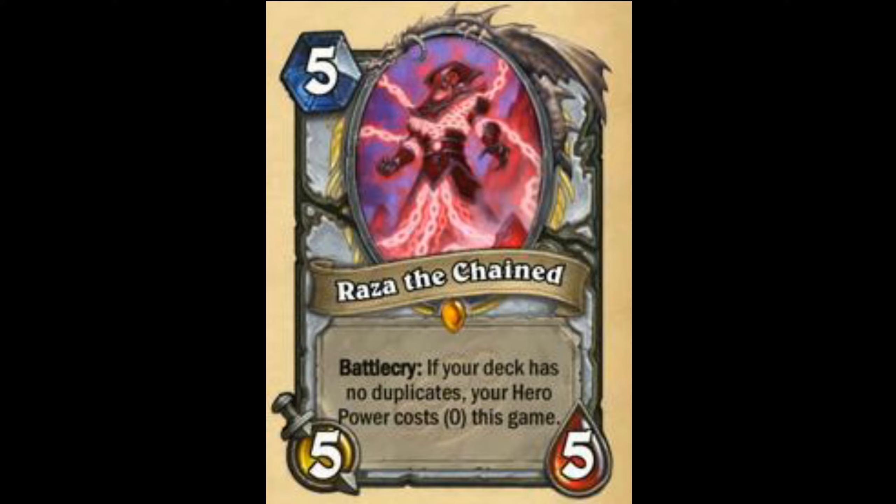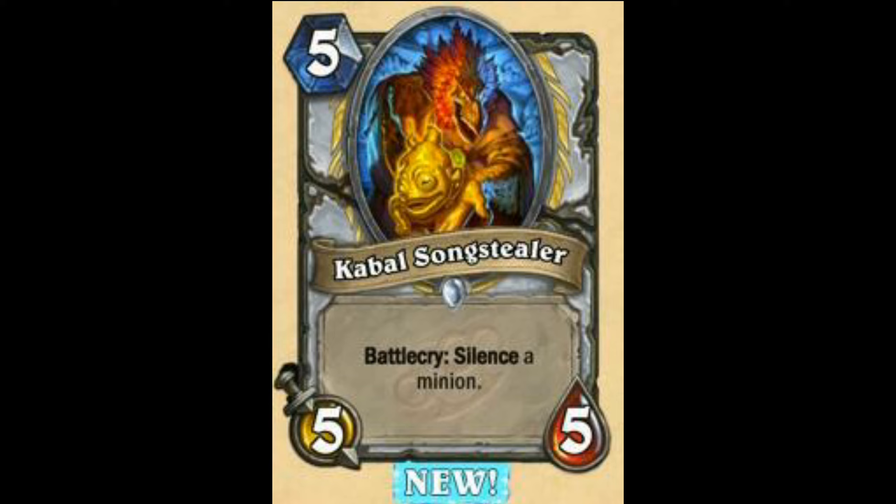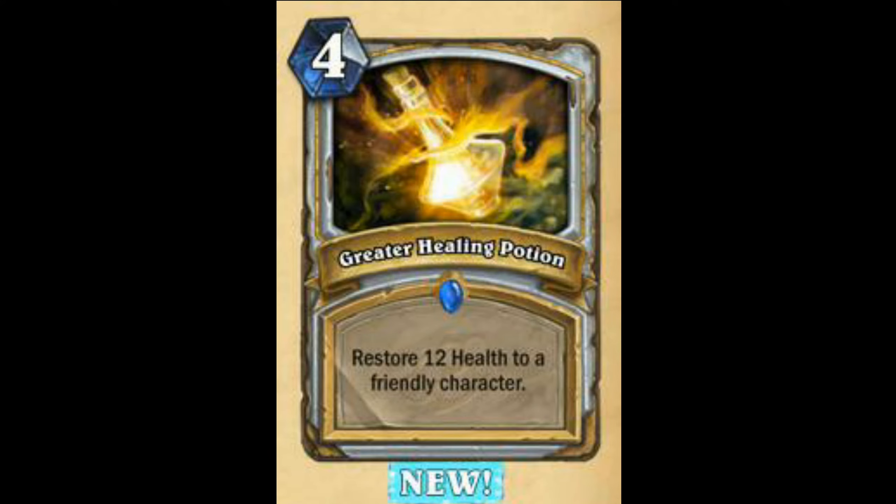Next is Raza the Chained — Battlecry: If your deck has no duplicates, your hero power costs 0 this game. Very OP, amazing. Will see play in those no-duplicate decks. I rate this card as 92 out of 100. Next we have Cabal Song Stealer — may see play in Purify Priest but purify Priest no one would play. Stealer Battlecry: Silence a minion. 65 out of 100. Greater Healing Potion is almost useless but may see play in OTK decks.